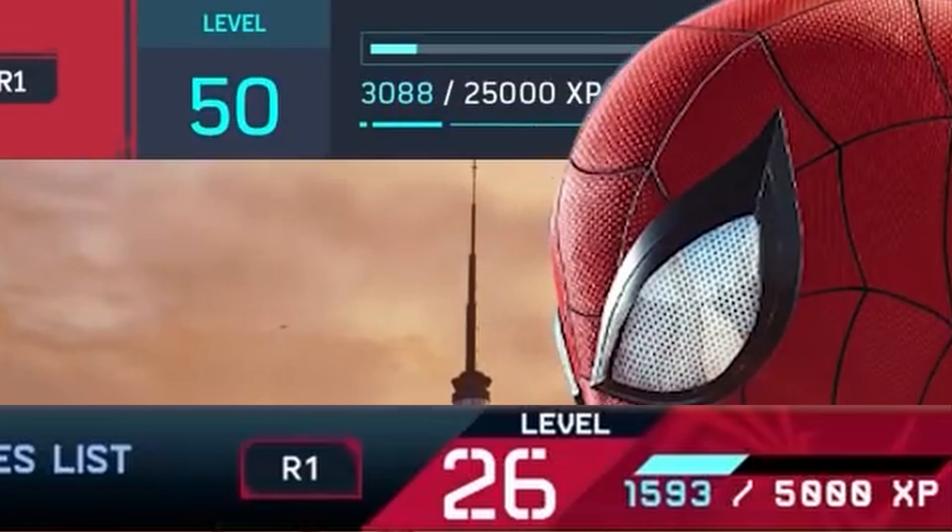Peter is level 50 and Miles is level 26. I think it would be the right play to make them both level up in their own way, because a combined level would make it feel like half a game. If you have two Spider-Men, you want the full experience of both - you don't just want to combine the skill points together. It makes more sense to have two different leveling systems for each of them.